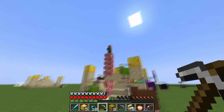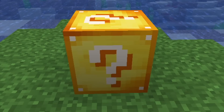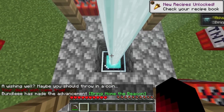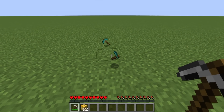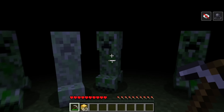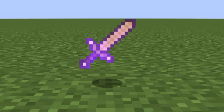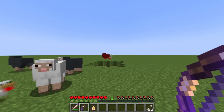Number 1: Lucky Block Mod. The Lucky Block Mod was originally created in 2015. When mined, you can get something positive, negative, or useless. The Outcome Gallery contains items, combinations, entities, structures, traps, and surprises. There are also special items such as a Lucky Sword, Lucky Bow, and Lucky Potion — all of them have a random function which can either be lucky or unlucky.